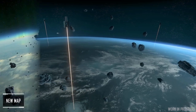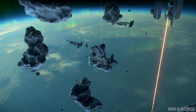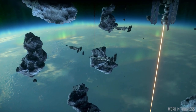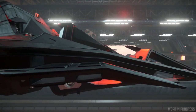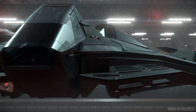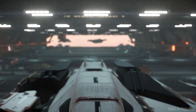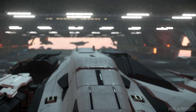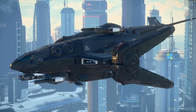They're also updating the Arena Commander Broken Moon map by increasing the overall size, adding new playable areas, more cover options, and new space assets. The vehicles being added are the Aegis Redeemer, Crusader Industries Hercules Starlifter A2, and the Crusader Industries Ares Ion and Inferno. What features are you most excited for in the upcoming Star Citizen Alpha 3.15? Let me know in the comments below.